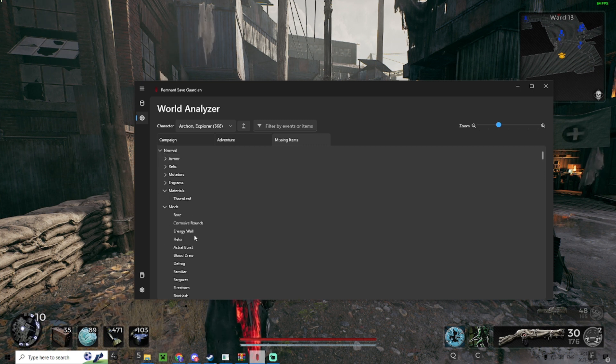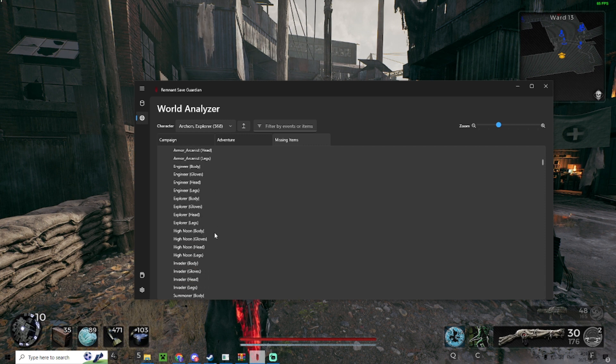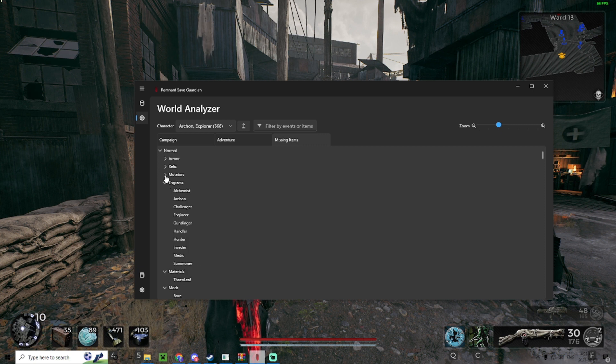This is the item you get — you already have it, I think. Yeah, this is the item you already have, so yeah, it looks accurate. Sorry, it's new for me as well. Can we check the weapon? Mutator, engram, material, mods, trait — yeah, it looks accurate.